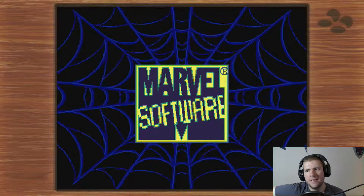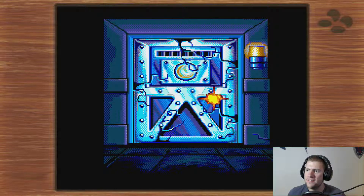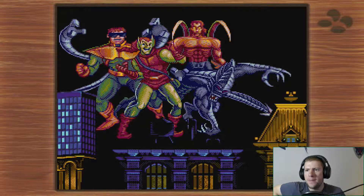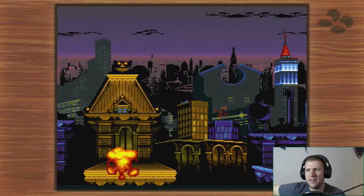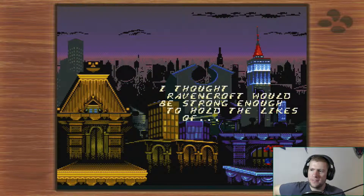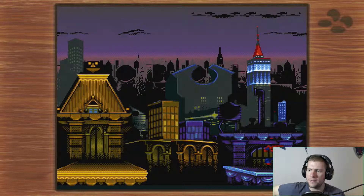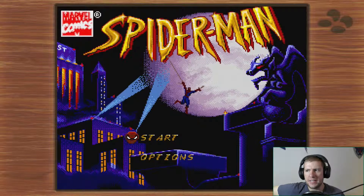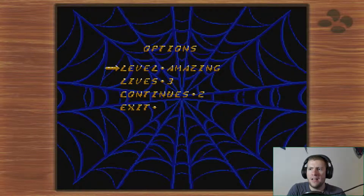It is based on Spider-Man the Animated Series, which I kind of gathered by the music and the artwork. You didn't get to see this before, but this was the best bit — it starts with this theme tune and you know you're onto a winner. There's an intro video: the Sinister Four are breaking out. Doc Ock or Goblin — oh no, just all four of them at once. The city's in peril. I thought Ravencroft would be strong enough to hold the likes of you — Smythe, Doc Ock, and Green Goblin. Guess I was wrong. Who the hell was the other one then? It's unclear. Also, Spider-Man seemed to be fading into the background there. You notice how nothing they've shown so far is even close to the actual gameplay.